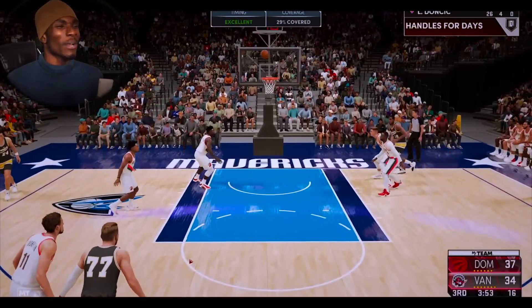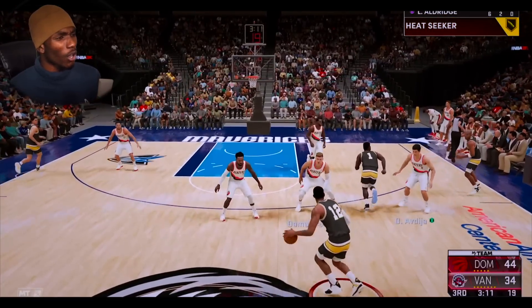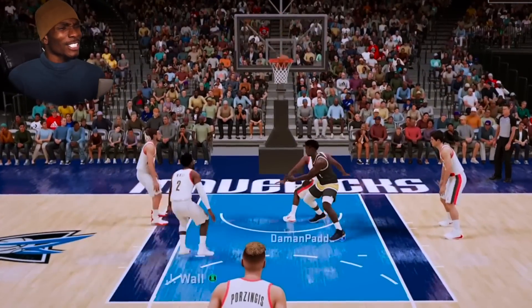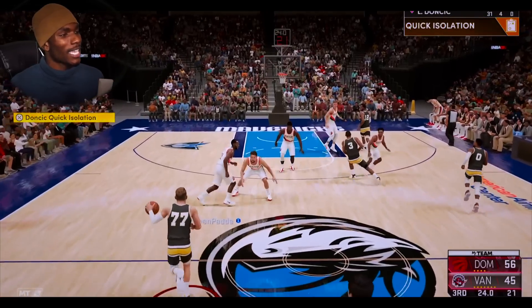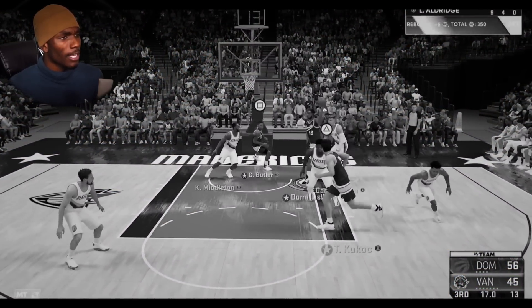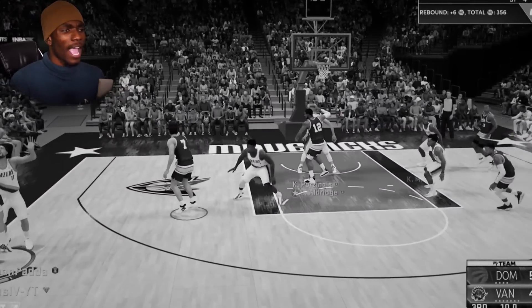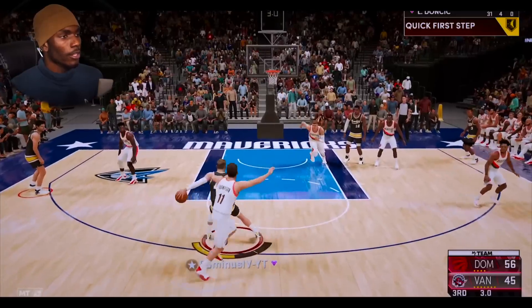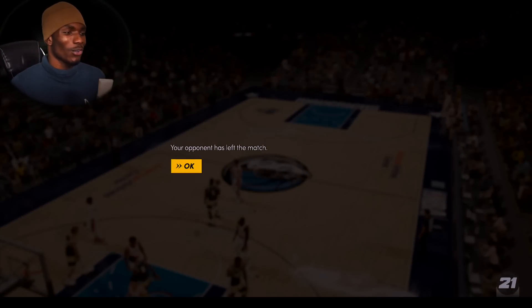My three-point percentage — I don't even know what it is, I'm just letting it fly every time and we're getting the green release from three. This thing is becoming instant. Quick iso — put some respect on my name, I can shoot with anybody. Final quarter, they've got Clay — sidestep, step back green, and that's money. Good game.